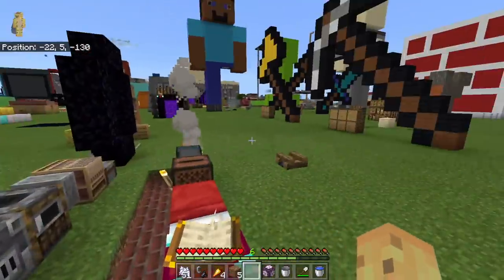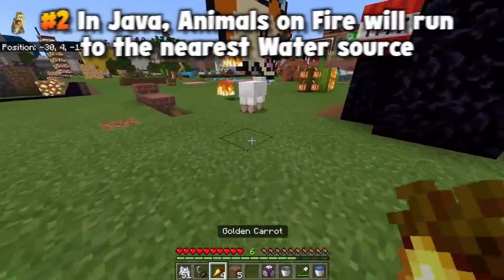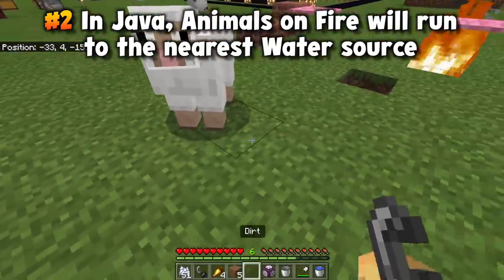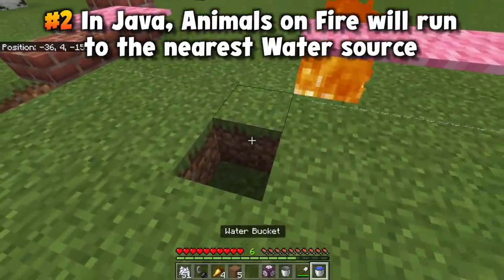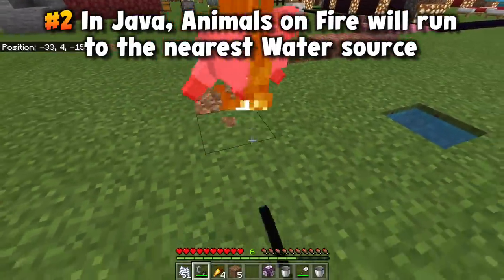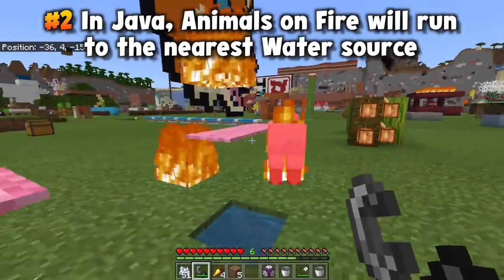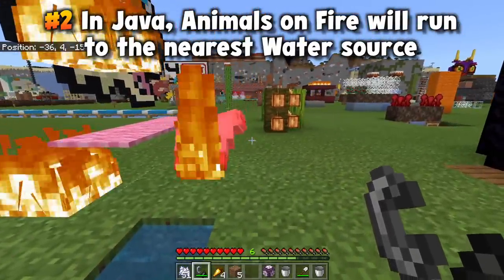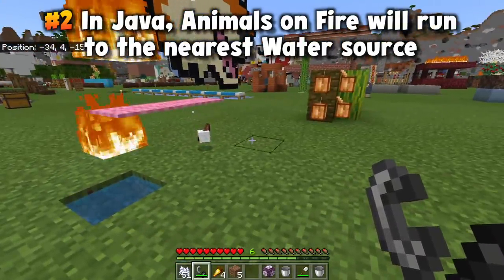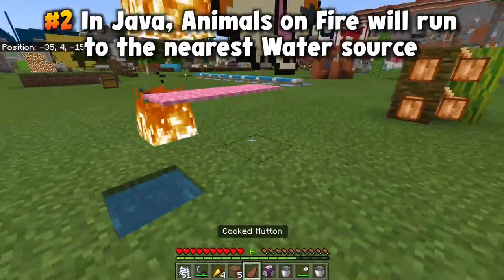Blaze rods are an underrated fuel for furnaces in Minecraft. And in case you knew that, maybe you didn't know that if you light an animal on fire — at least on Java — it will run to the nearest water. However, if you light an animal on fire on Bedrock, it does not have the same logic, which means the animal just kind of runs around like a headless chicken, maybe even running into more fire. So on Java, animals care about their life, whereas on Bedrock they like dying and getting turned into food.